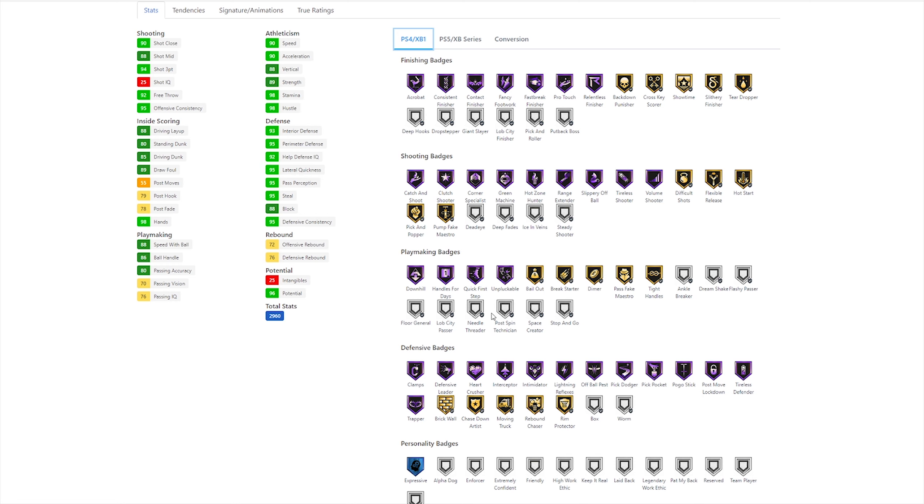He has a decent amount of playmaking badges. He is missing Floor General and Lob City Passer, nothing too crazy. Defensively, he has almost every badge other than Box and Worm, so that is great to see. And that does include Hall of Fame Clamps as well, so that's a dub.